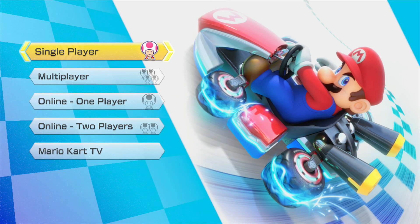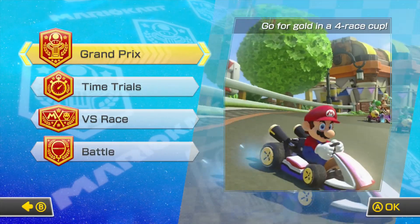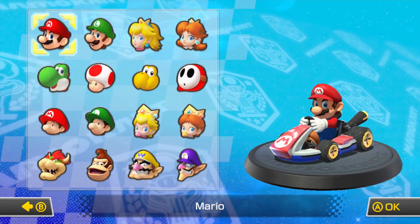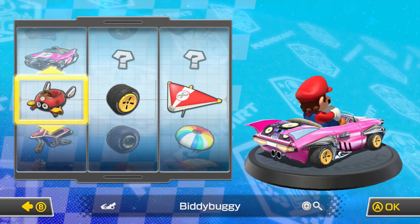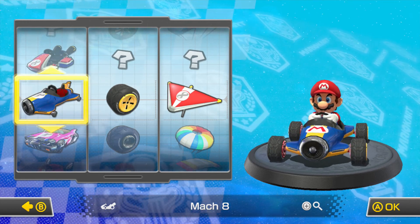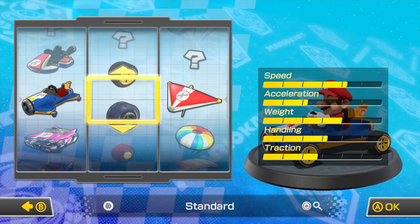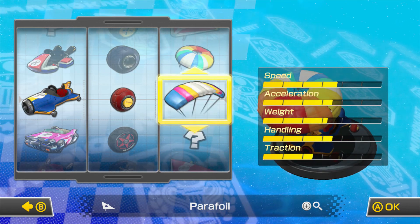Let's press A to start. Let's go to the single player mode, and this is the first time I've played it outside of that GameStop demo. We've got Grand Prix, Time Trials, VS Race, and Battle. I'll be playing through the 150cc Grand Prix, and I decided my first character to play as will be Mario — because why not? And I never really thought about which kart I wanted to use.